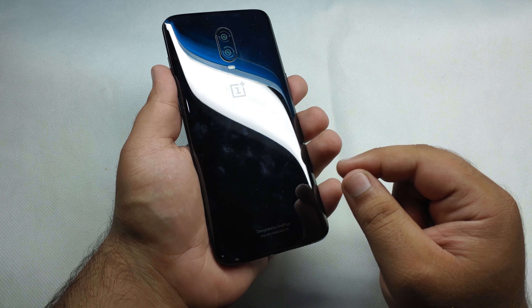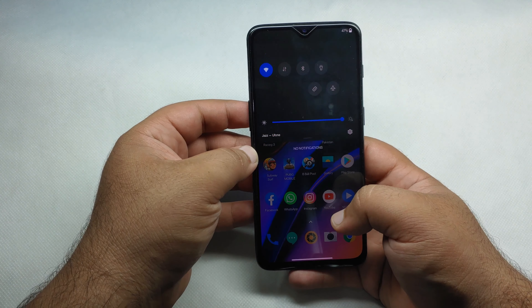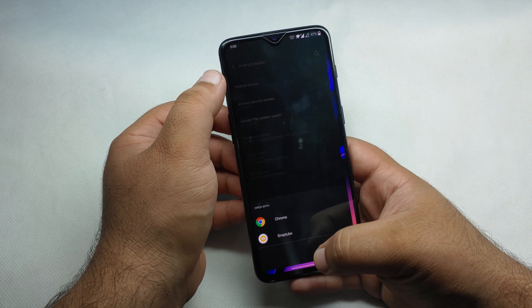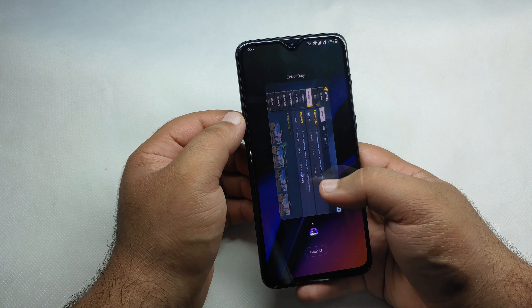Hey, what is up guys, welcome back to my channel. In today's video we are going to find out how Call of Duty Mobile runs on this device. This is the OnePlus 6T, as you can see. It is a very nice device running on Android 11 right now, as you can see — the Android 11 variant, which is very nice. We are going to play Call of Duty and see how this device performs.